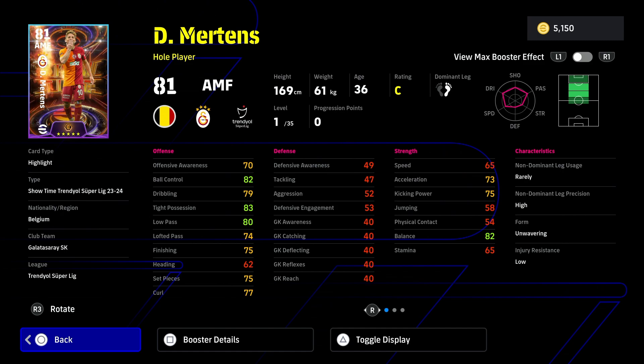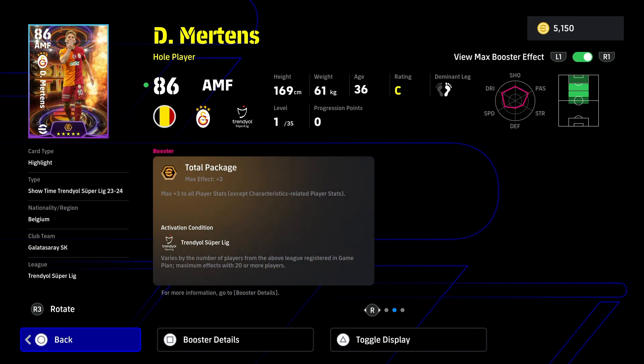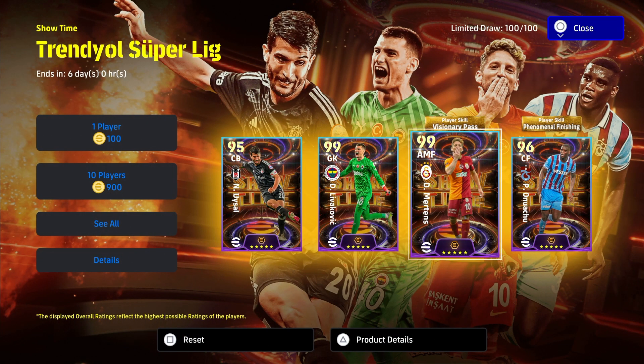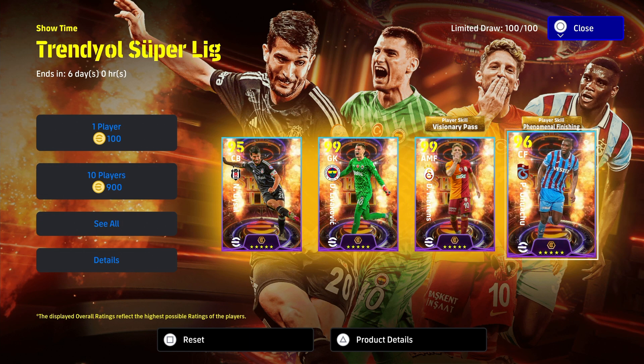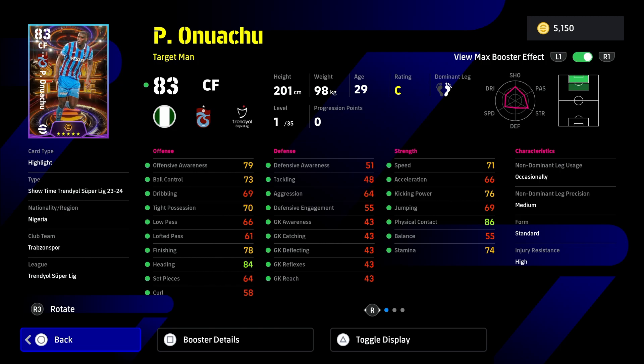Let's have a look at Mertens: 81 rated base, 86 with the boost, plus three in all stats. This card is really good — he's just missing a little bit of speed, but otherwise his technical ability, dribbling, and shooting are really strong. It's a total package. His special skill is Visionary Pass, so he's going to be able to find passes that other players are not going to be able to.